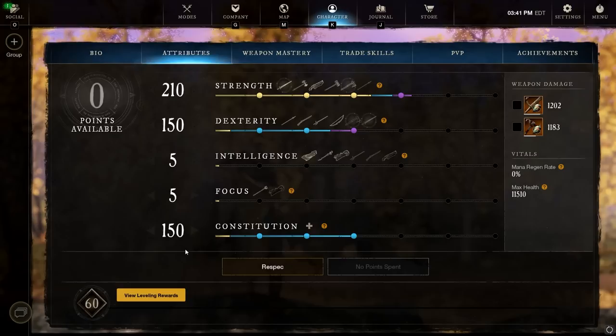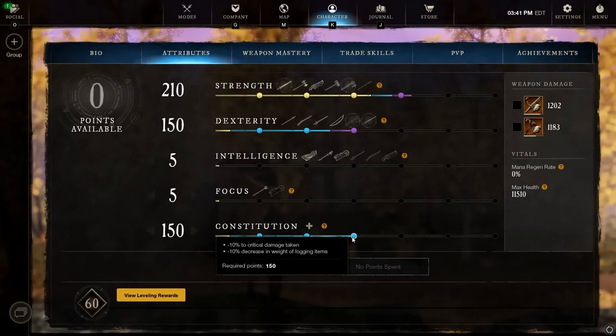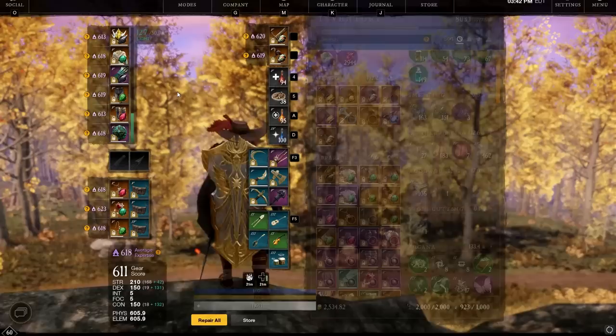150 constitution for the critical damage reduction — super important in PvP, especially if you're going to be playing a build like this solo. We don't have the save passive on the hatchet in this build, so having 150 con helps a lot in that regard. If you did have the save passive, you could get away with running a little bit less constitution. Now let's take a look at the gear.